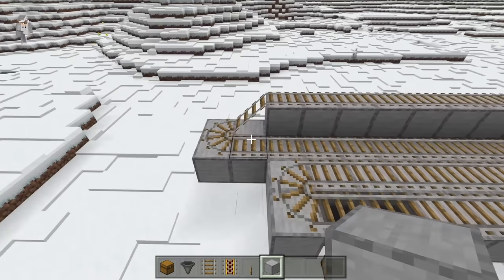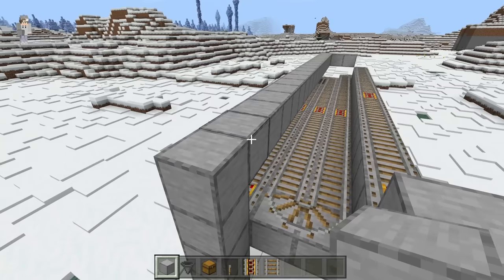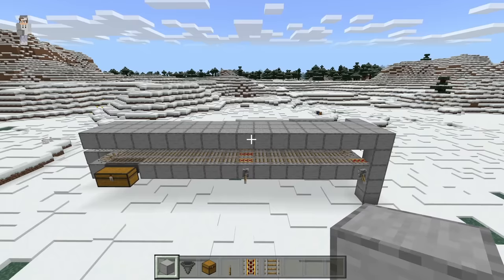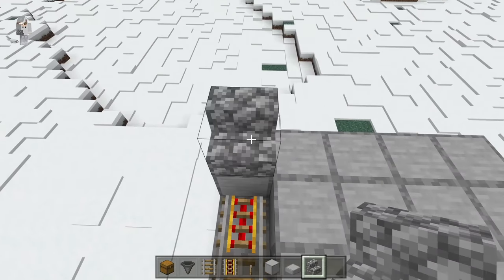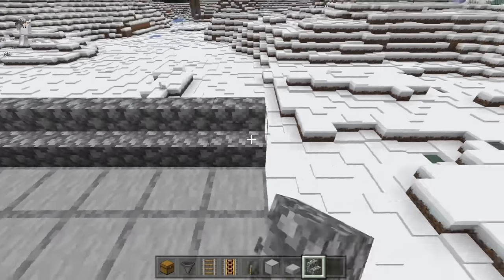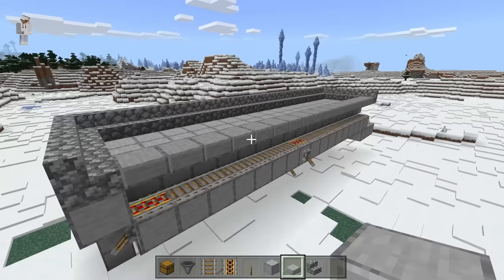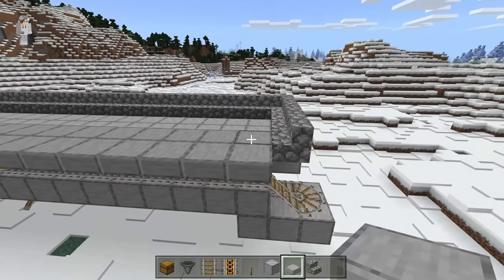The next step is to come over here and place down 3 blocks. Now turn this way and build out 18 blocks. After placing those 18 blocks, come back over here and extend these 2 parts to 18 blocks as well. After you're done, your farm should be looking like this. Now place a row of blocks over here. Then come over here and place down 5 stairs. Now turn over this way and place stairs until you get to that side. Then turn this way and place down 4 stairs. The next step is to place down 17 slabs, then place a block over here, then another 17 slabs, then place a block over here.